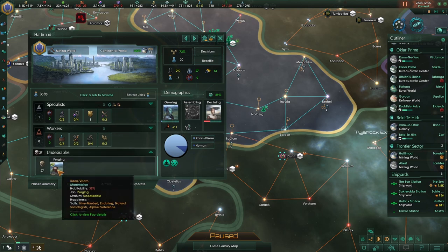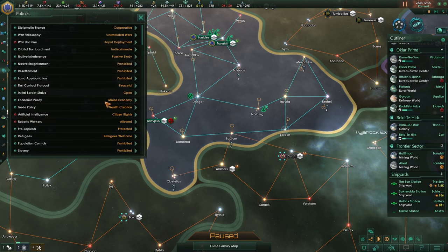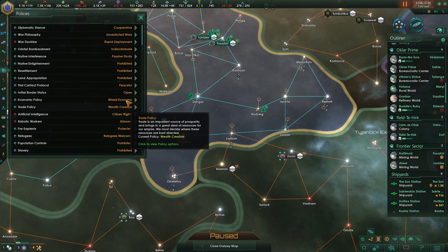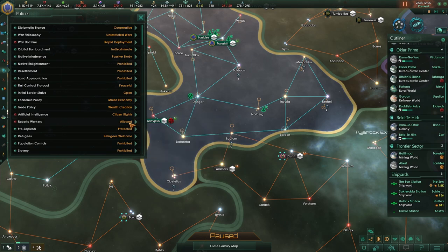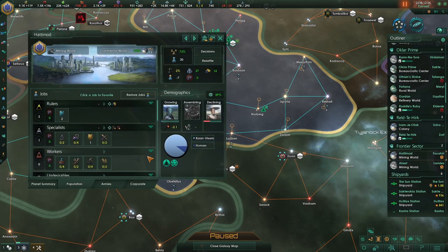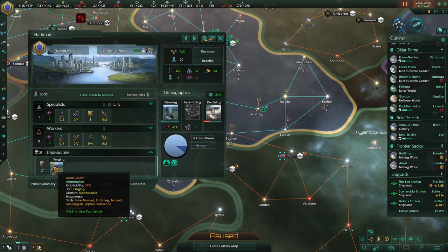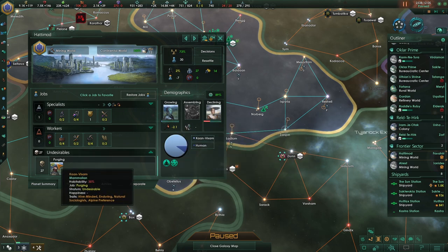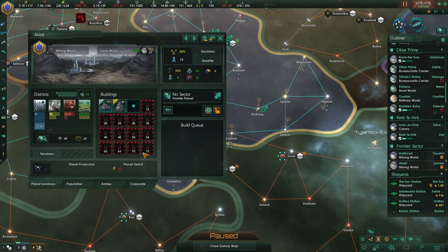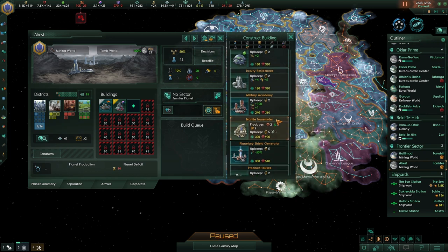Undesirables - 27. Why are you undesirable? Traits: hive mind. Is it because they're hive mind? We're purging? No - unpurge, no purge, purging bad! Prohibited - no purging allowed. I think I just figured it out - we've made a horrible mistake. Because they're a hive mind, they're not allowed to be underneath us, and that means they will get purged. Hive mind people aren't allowed to be out of the hive mind. So we just killed an entire civilization. My bad.